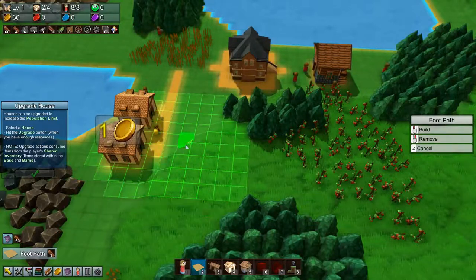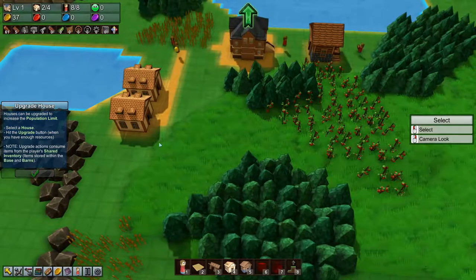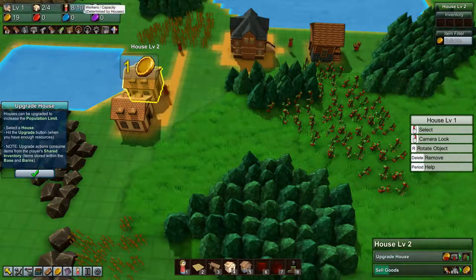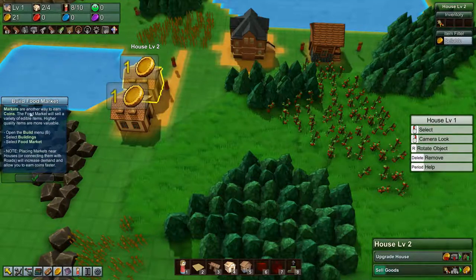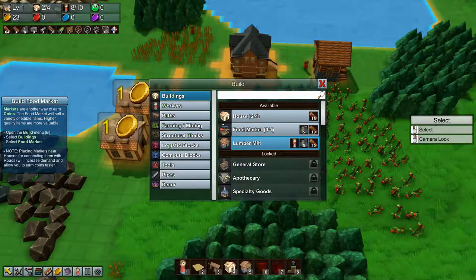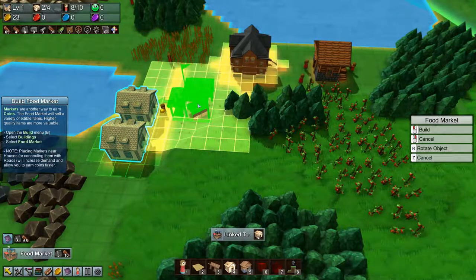Let's actually build the path over here as well. How many planks do we have? Five — so we can upgrade a house, very nice. That gives us two more worker capacity, which is very useful. Alright, we've upgraded the house. Next we need to build a food market — we can do that. Once we get all the materials we need — we do have all the materials we need, very good — and we'll plop the food market down right here for now.